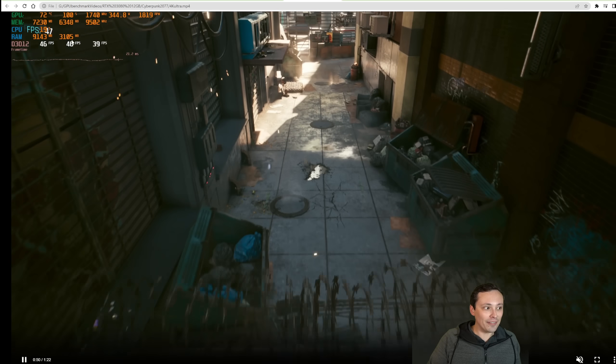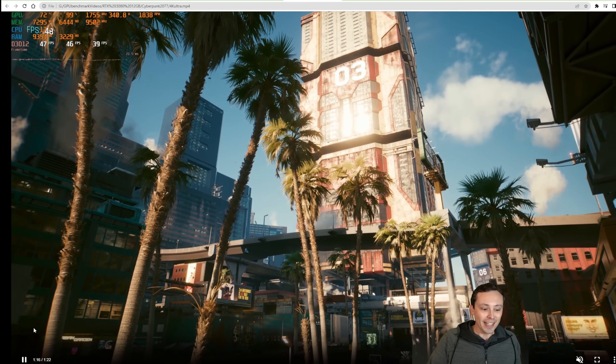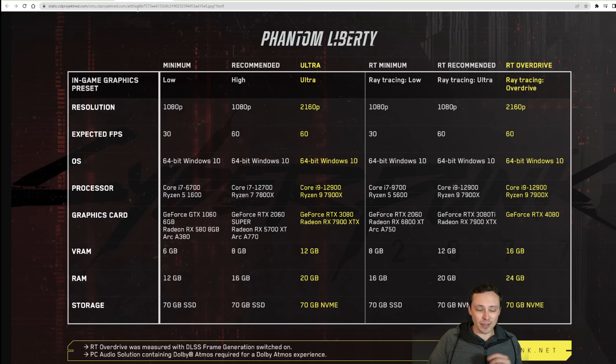We're averaging in the upper mid-forties again. The final result is very close to what we were seeing from the 1060. This seems really inconsistent unless there are some massive changes to how the game performs. If you're expecting to get 4K ultra 60 FPS on a 3080 12 gigabyte as this chart says — that's just not true unless they're using DLSS. That would be weird because they do give a footnote about DLSS — they say RT overdrive was measured with DLSS frame generation switched on, but that's for RT overdrive specifically, which is not what I was looking at here.